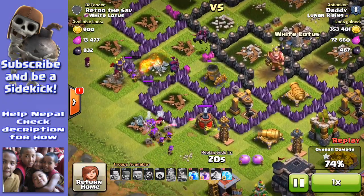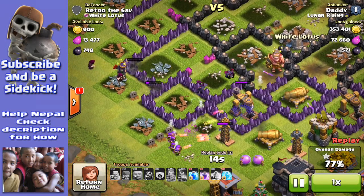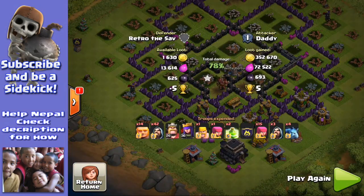There goes the blower — interesting defense blower actually, I was quite surprised when that came out. Let's take out the mortar, but I really don't think I've got enough ground troops now to take out the cannons and the Tesla and the Archer Tower. So let's finish that one up, but let's try that with some healers.